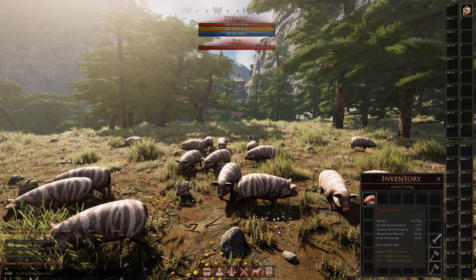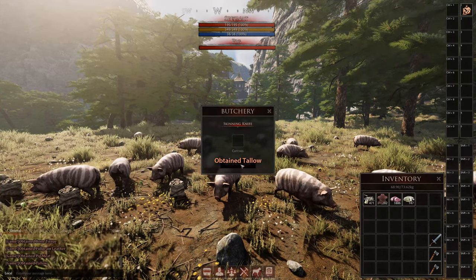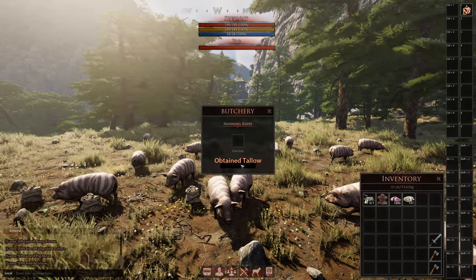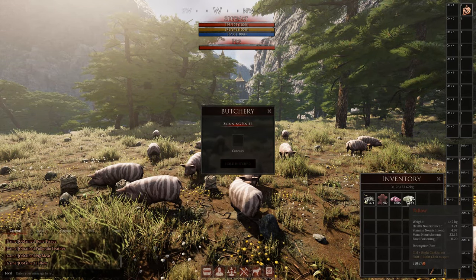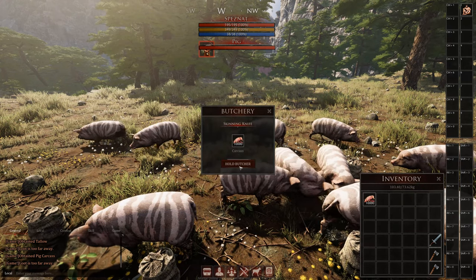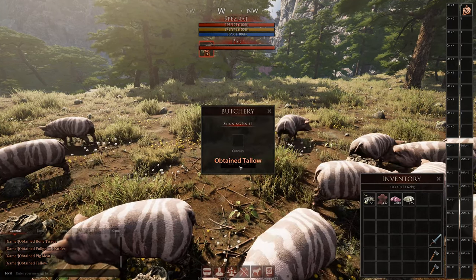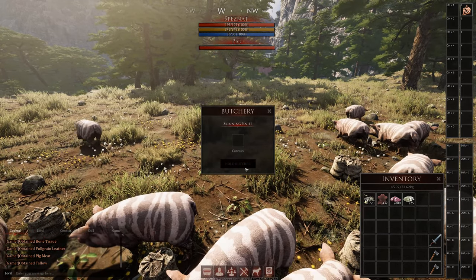You kill the animals, you take the carcass, you skin the animal and you get out the materials. So you will gain a lot of skills while doing this, but there are also many skills for many materials that you can't learn while doing that. For example I will get only bone tissues, full grain leather, tallow and pig meat — and I won't get any Emalgie.